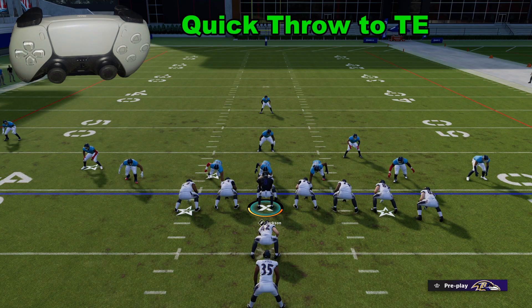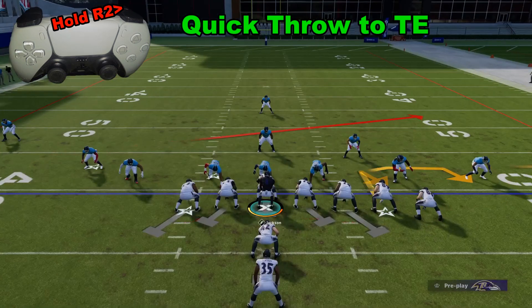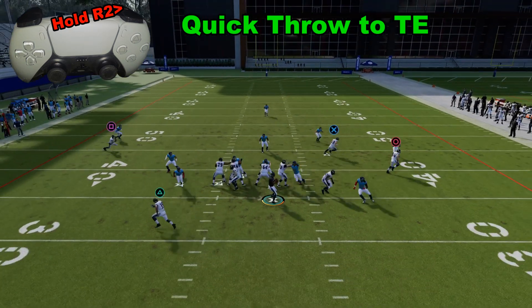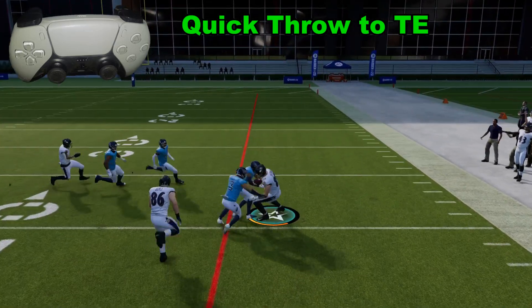One option against the blitz is to go to the tight end. If we hold on R2, we'll notice X or Andrews has a quick release. We're going to see if we can get a read against this blitz and then quickly fire, and we're able to get a first down in that situation.